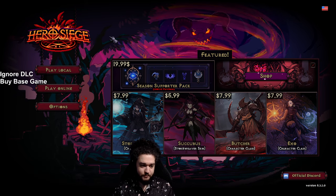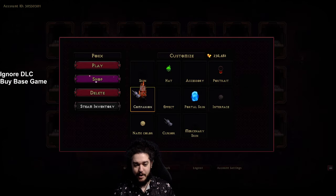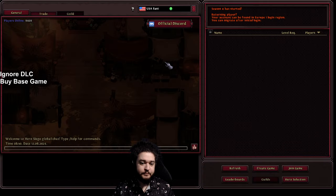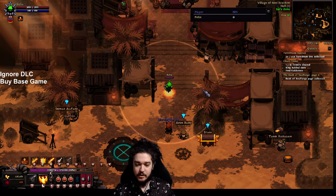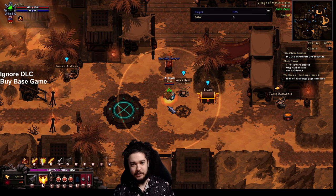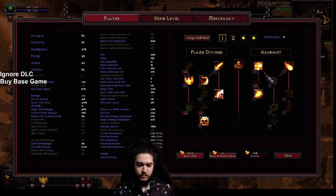Now with that being said, we're going to jump onto our character. Over here we've got a Pyromancer — Pyromancer is one of the base classes. If you decide to play Hero Siege, make sure you auto-equip your companion pet here; this is basically a loot pet. This ring you see in front of me is quite literally righteous fire.